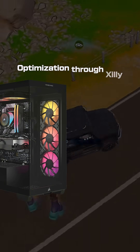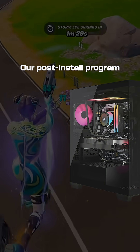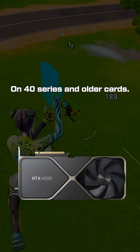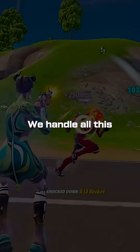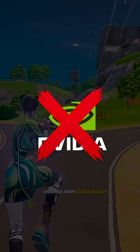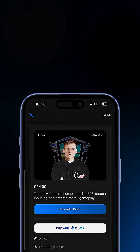By the way, if you get an optimization through Zilli, our post-install program automatically sets up GeForce Experience for you on 40 series and older cards. We handle all this so you don't have to deal with NVIDIA's mess. Uninstall the NVIDIA app right now — your frame times will thank you. Link to our services in the bio.